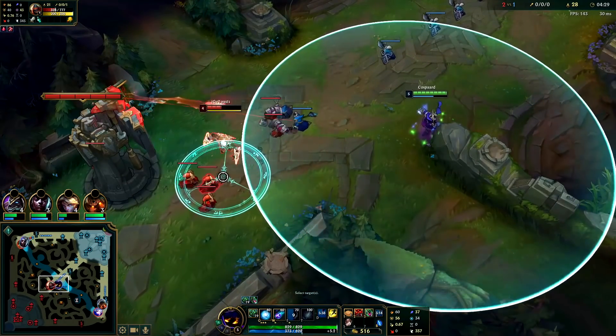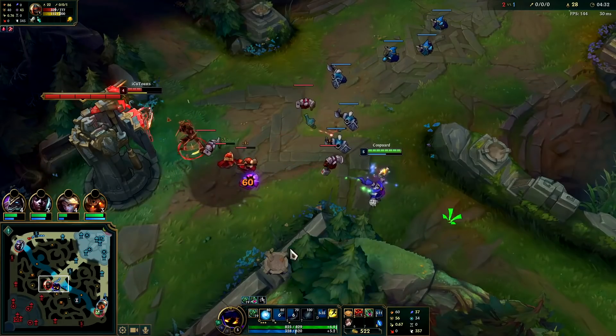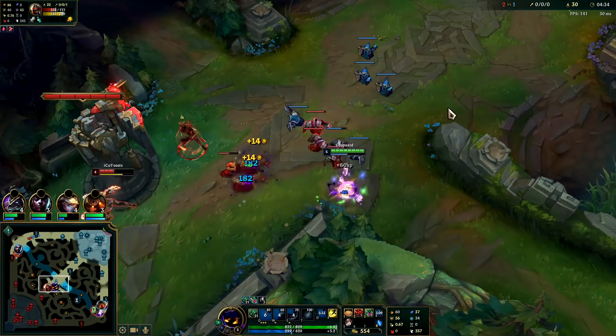Junglers hate it when their ganks don't work — they're less likely to come back if they don't get a successful gank on you. That's why it's really important not to die from one. If they do get you, they're likely to keep coming back.